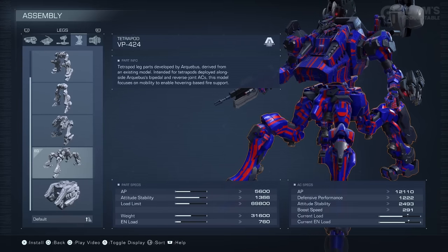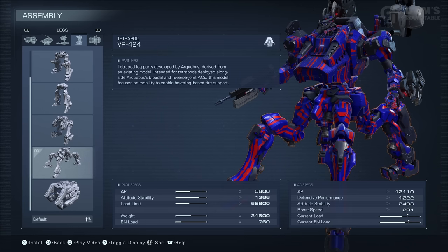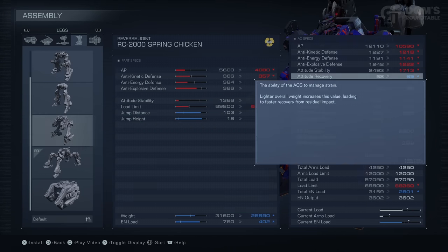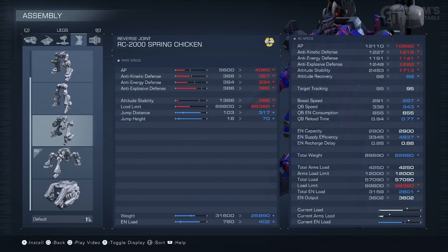For now, I think I will stick with my tetrapod legs because I love the fact that they enable you to hover. This is their unique mechanic — no other legs in the game can hover. It will use a very, very small amount of energy and it will keep you airborne for minutes at a time. If we take a look at stat comparisons, the biggest difference you'll notice will be the jump distance and the jump height. Even though reverse joint legs are very weak, they make you extremely mobile, more than tripling the jump distance and jump height of tetrapod legs. They are also quicker, with less recovery time.